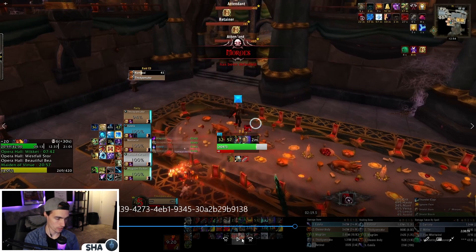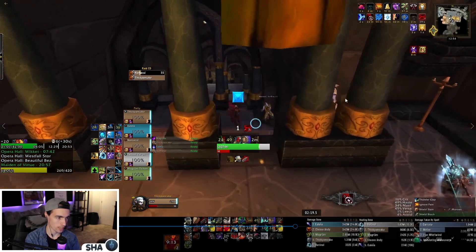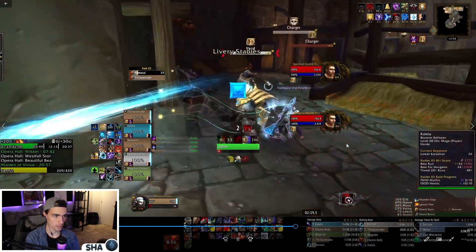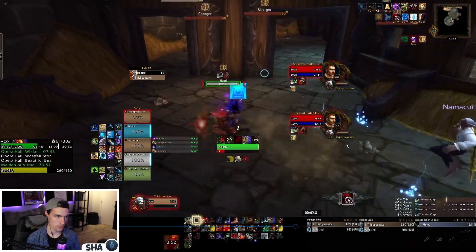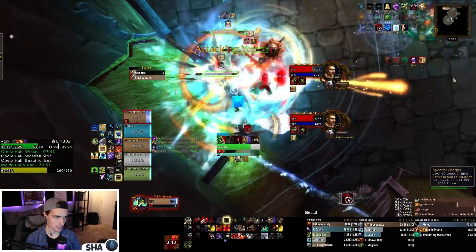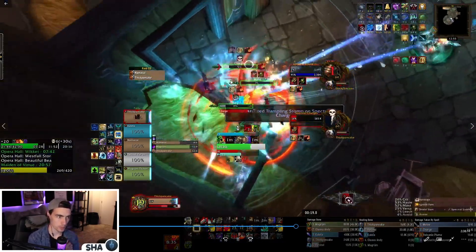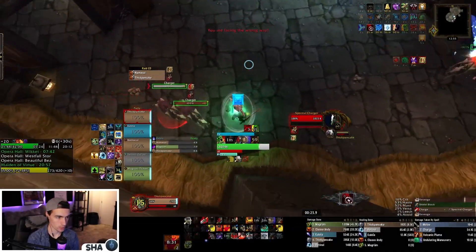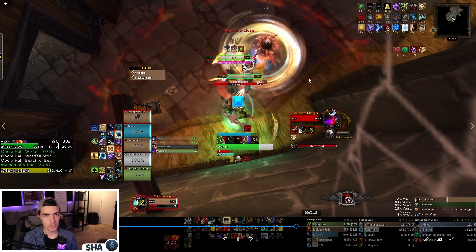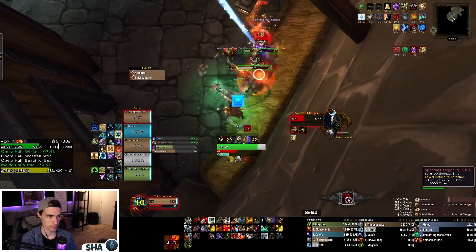We're two bosses in, 64 trash, 21 minutes into the key with 20 minutes left — roughly halfway done timer-wise. We run down and pull the Chargers and Hands. Focus the Hand, get a kick on it, and pull one Charger pack without going overly aggressive with a random healer. The Hay Pile has weird line of sight — be careful. The Trampling Stomps do burst AoE damage — kick those. Charges can just be sidestepped. The name of the game in this dungeon is staying alive — if you don't wipe the timer is very forgiving, but over-pulling wipes will cost you the key.